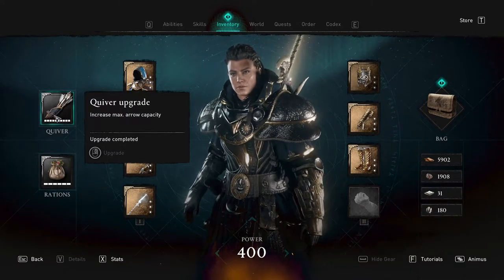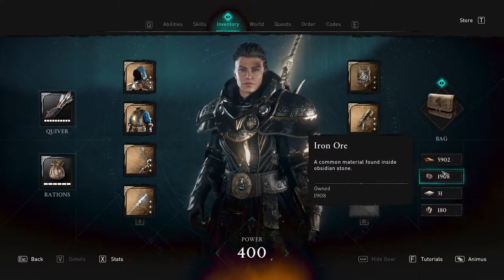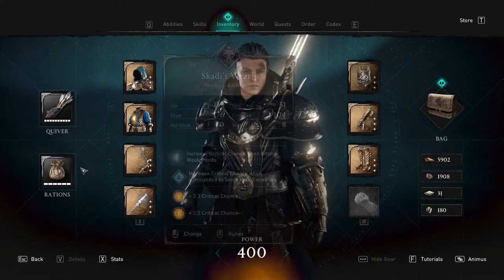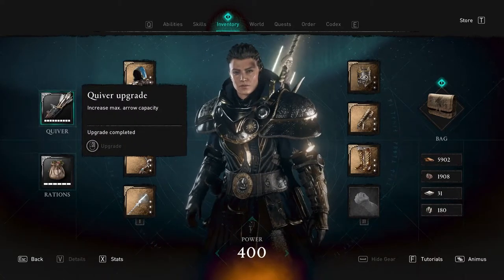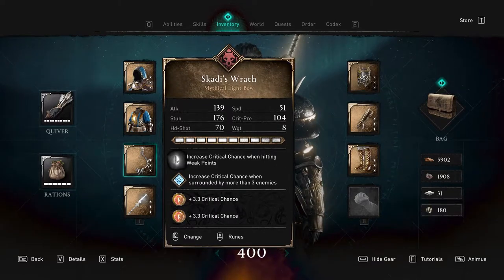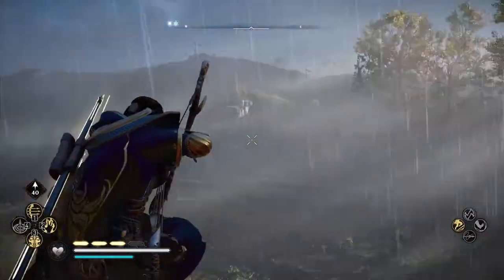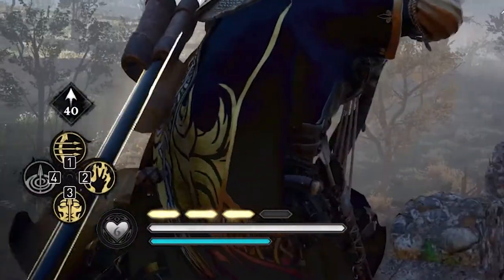It literally upgrades like a normal piece of gear, so it uses your leather, your iron ore — I think some of these things, I can't recall — and you can upgrade it. My bow that can usually hold 20 arrows — the light bow holds 20 arrows — can now hold 40. 40 is the maximum amount of arrows. Look at the bottom left of my screen, you can see I have 40 arrows.